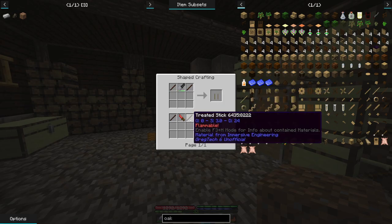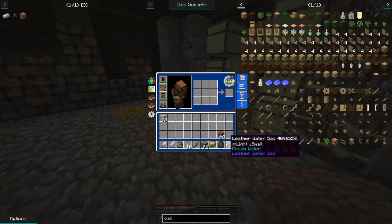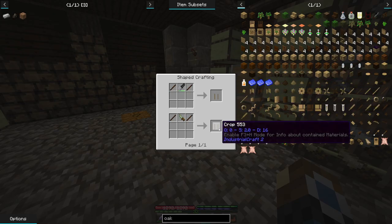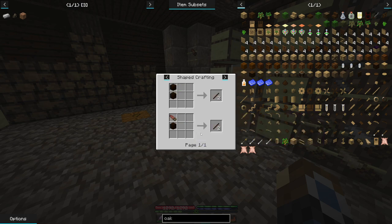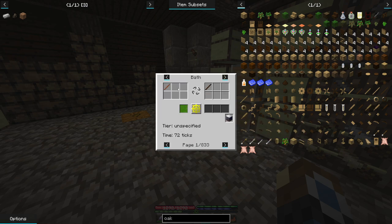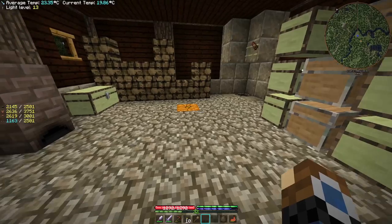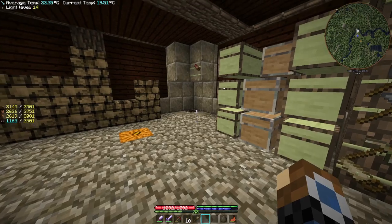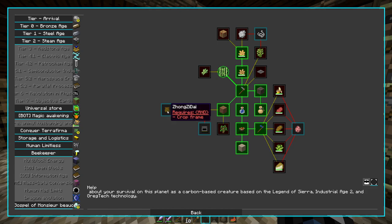These are made using treated sticks and either a knife or a saw. It wanted us to make 32 of those, so we need a whole stack of treated sticks, and that will need a lot of creosote oil, which we do not have that much of right now. We also need to get our hands on some of the original crops.